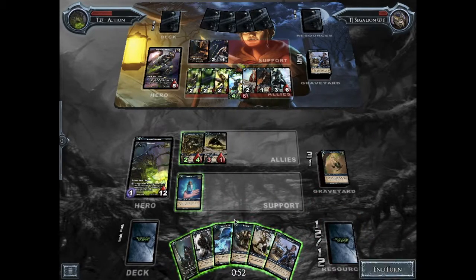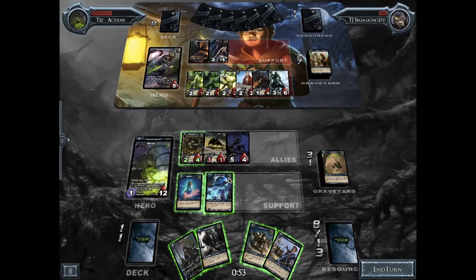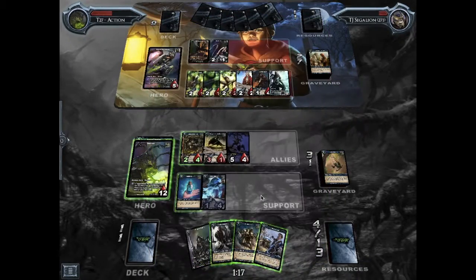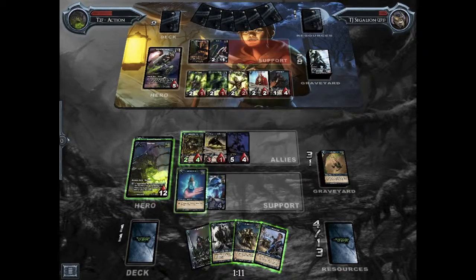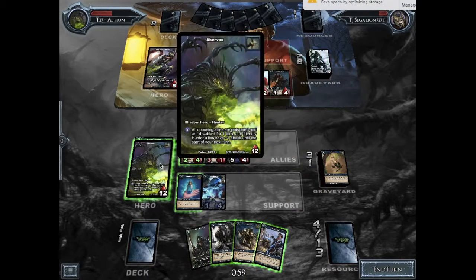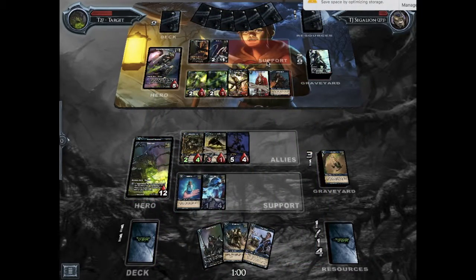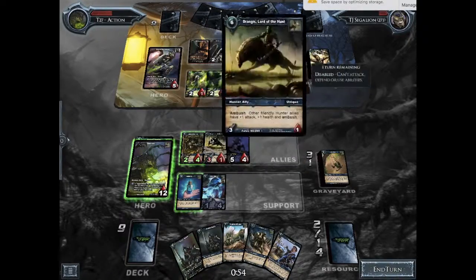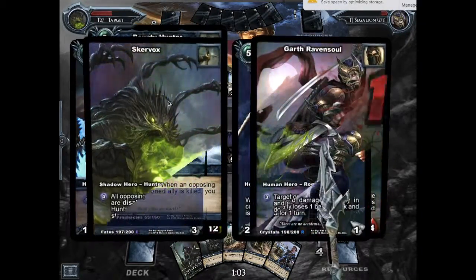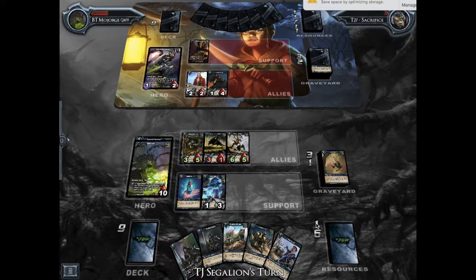My opponent smartly uses the opportunity to start spamming the board with allies, because they notice that I have no Shadow Energy remaining, so I can't actually go ahead and disable all of his allies. That being said, because of the tools in this deck like Spirit Shuriken and Butcher, even when I don't have access to the hero ability, it is very possible to start taking control of the board. Here it's game over — well, not game over yet actually. But it is looking very good for me because I've got control of the board and my opponent has very low health.